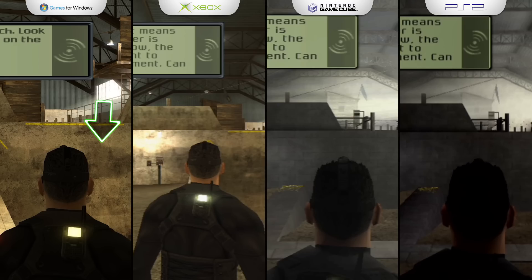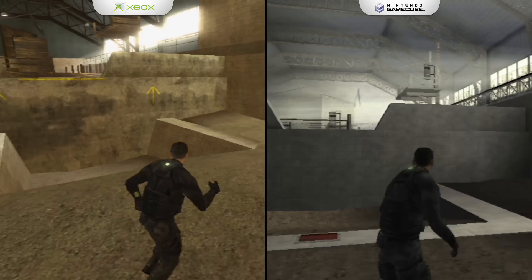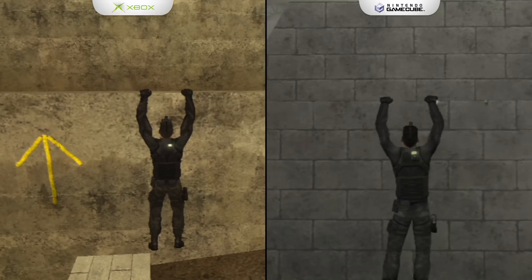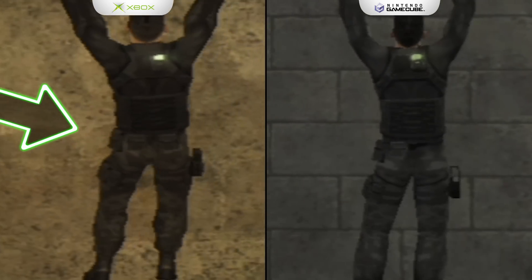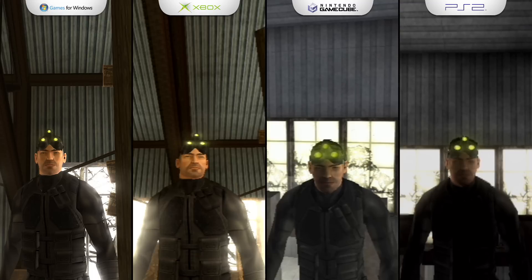The PC shows some awesome textures, the Xbox looks pretty good as well, the GameCube looks better than the PlayStation 2 — if you look at the background you can see it's a lot more crisp. On the PlayStation 2 and GameCube release, they decided to drain out all the color in the training mission, making it look very dull in comparison. Also, when Sam is moving across the ledge, notice the animation in Sam's belt — on the Xbox it doesn't animate at all. Here we also have a close-up of Sam Fisher.